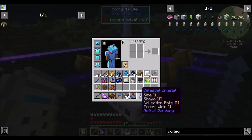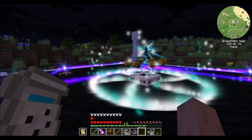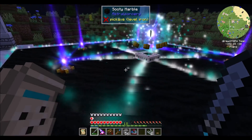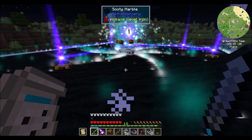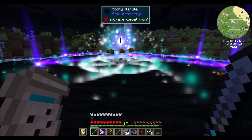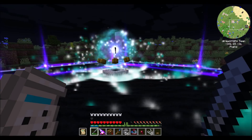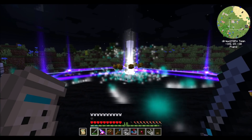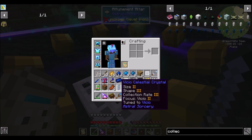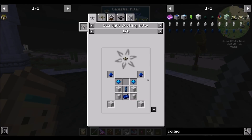Done and done — he is now tuned to Vicio, he's got the focus of Vicio. Let's go upgrade him to a collector crystal, which hopefully we have the resources to do. We want a collector crystal of Vicio — we need stardust, resonating gems, and illumination powder. We're close but losing nighttime here, so let's get back to the book. We're going to want some stardust and some powder.